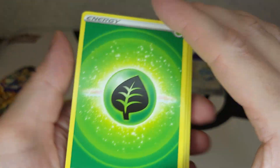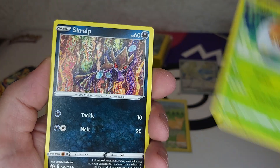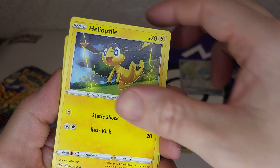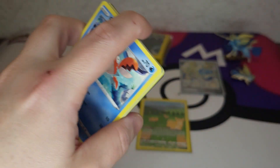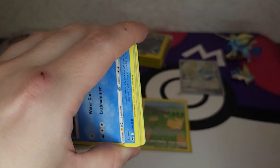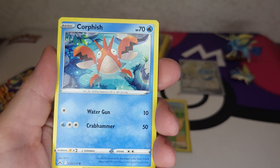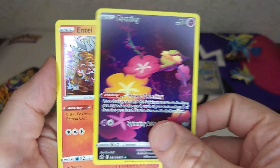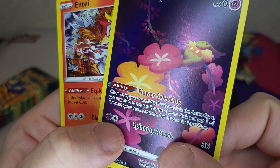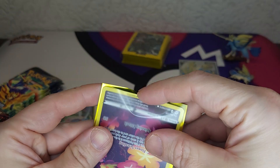Let's go for a Grass energy. Carnivine, Girafarig, Energy Switch, Energy Surge, Grubbin, Wooloo, Houndour, Towel — Energy Switch again — and Rungrigus. Moving on to Darkness energy: Electric energy, Girafarig, Pinsir, Chingling, Pokemon Catcher, Corphish, Snorunt, Bonsly, Rufflet, Seal — oh, we got a Comfey and an Entei! Very nice Comfey — that's our second one!